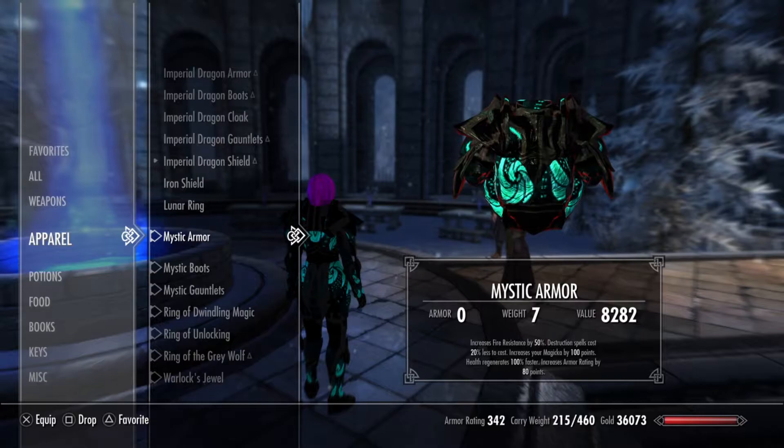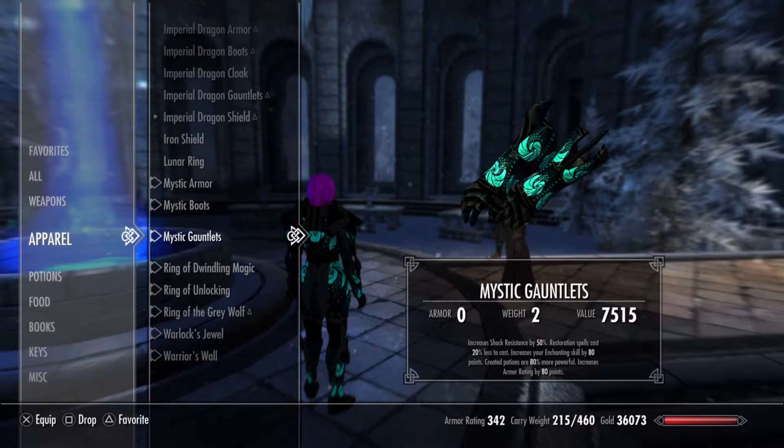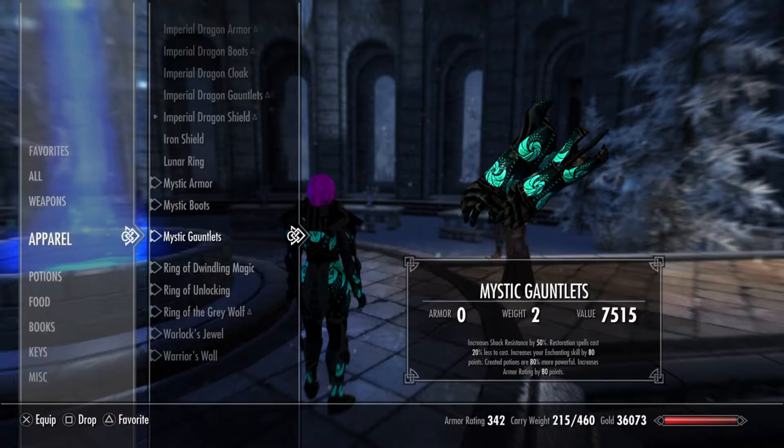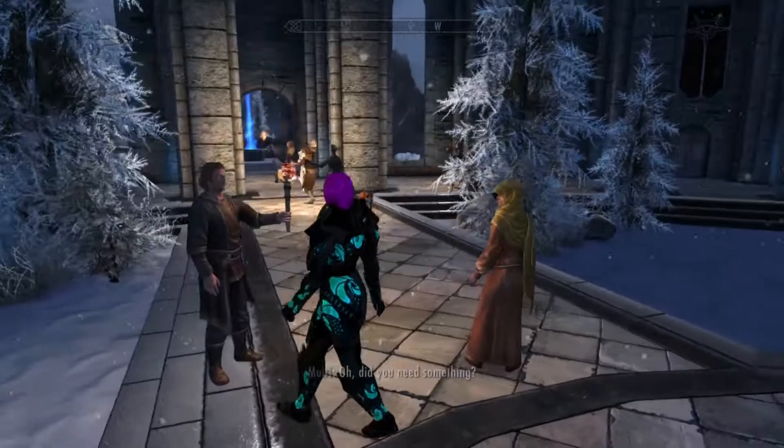The Boots and Gauntlets do stuff that are fairly similar, with a couple of slight alterations here and there. All in all, wearing these three pieces of Armor will give you 240 points of Armor Rating just from these three pieces — so you get some good protection from this set. That's the Mystic Armor.